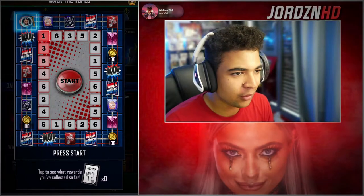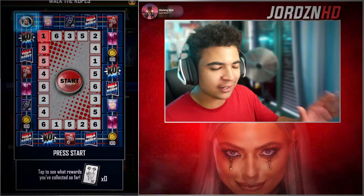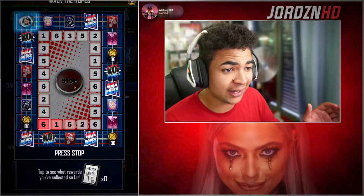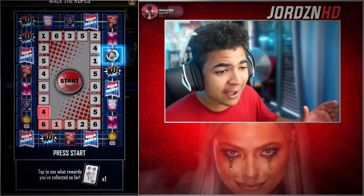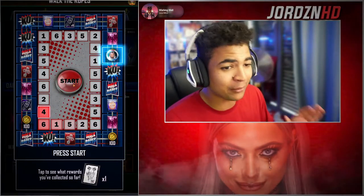Where's the first KO? It's at position 7. There's a max of 6 on the board, so I can't even hit the first one. Let's see if we can get a 3 to take the Walk the Ropes entry. We rolled a 6 — that's really high. But we get 100 credits back, so this already only costs 1,900 credits. Not too bad, but not what we're after.